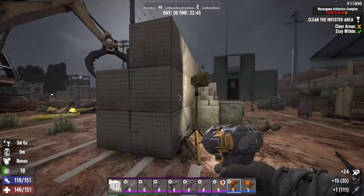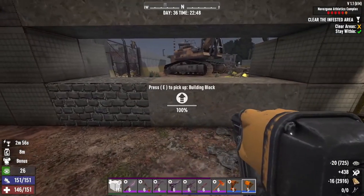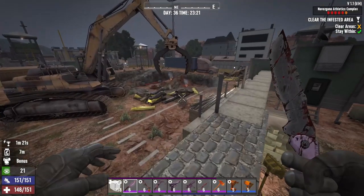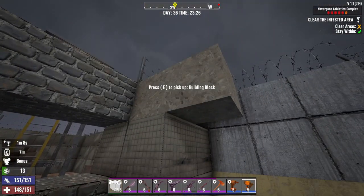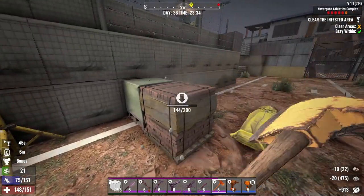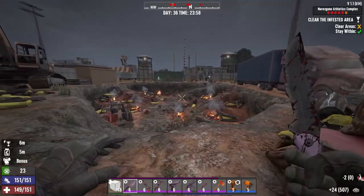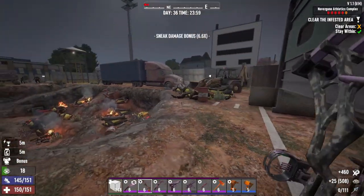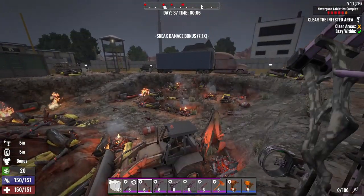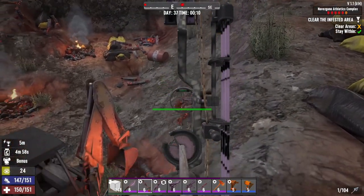I'm gonna start to prepare some things I usually do for this area. I usually try to make a barrier like this so I can shoot them at the beginning of the wave, then hit and destroy some blocks to prevent them from climbing. I'm done preparing. Now I start clearing zombies in this area, but I'm not gonna move too far in because I'll trigger the spawn around the yellow container on the left.